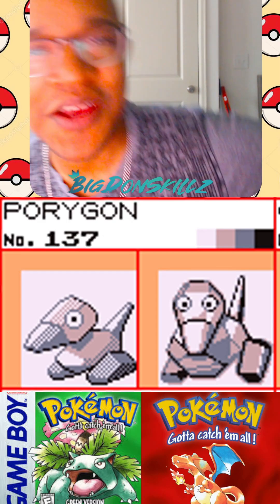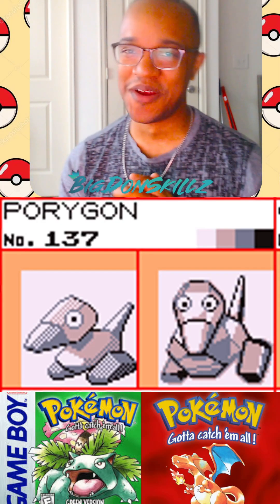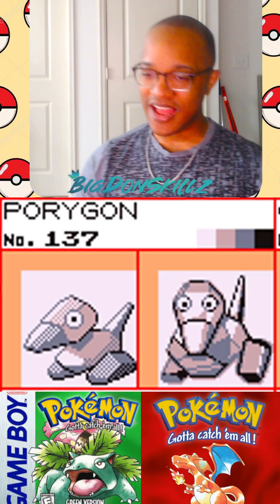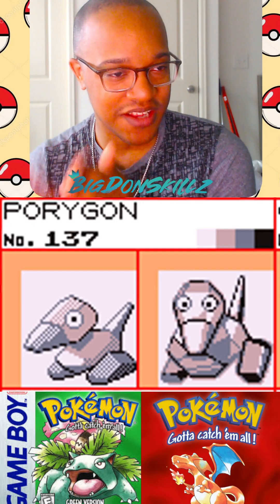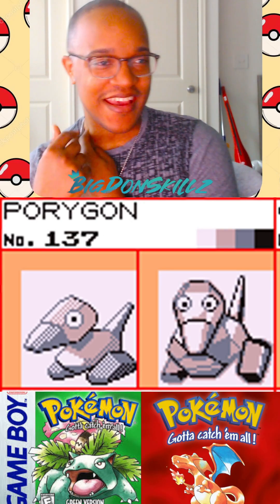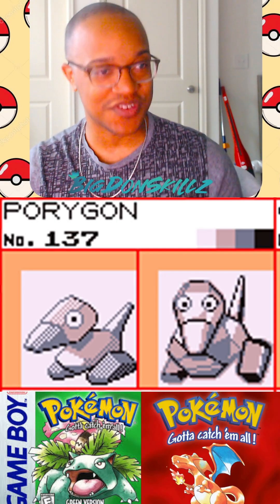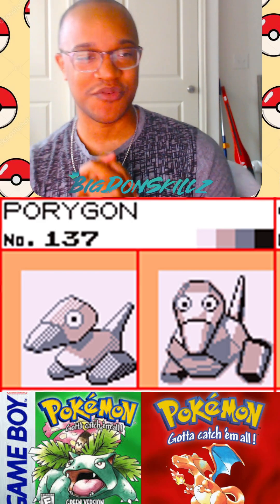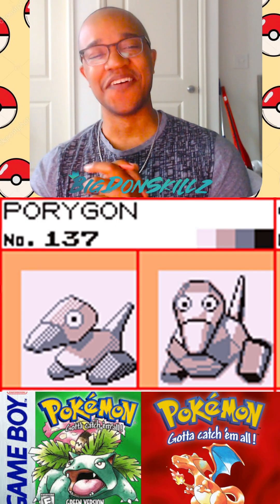Starting off with Porygon, one of the most unique Pokemon of all time. Even had its controversies in the show — people were having seizures from one of the episodes it was in. I always thought it looked really cool in game. This is one of the few sprites where when I look at the red and blue version, I remember it looking a little bit better in game. And the green version — that's pretty cool too. They both look like Tesla Cybertrucks, so I'm gonna give this one a draw. I really like both designs.